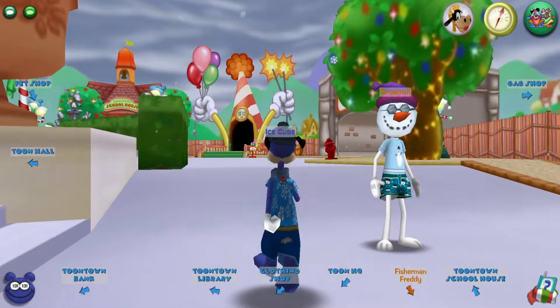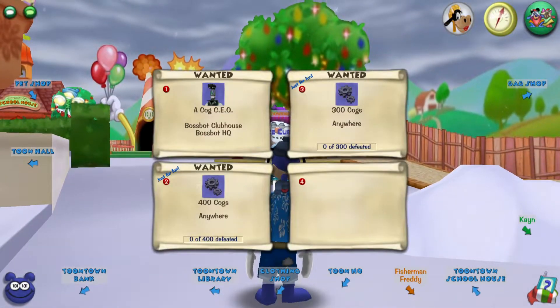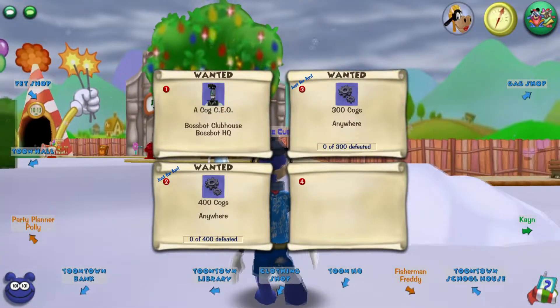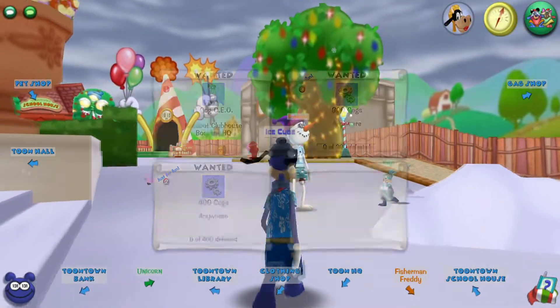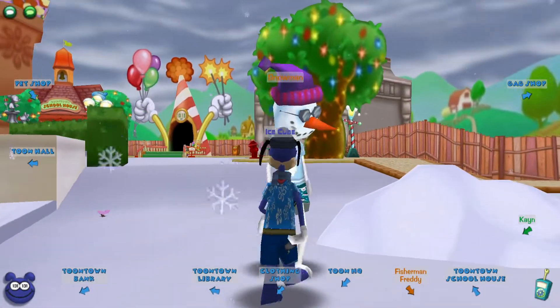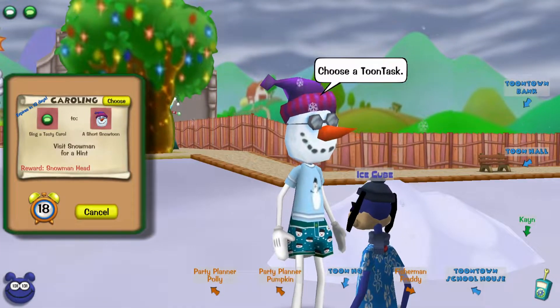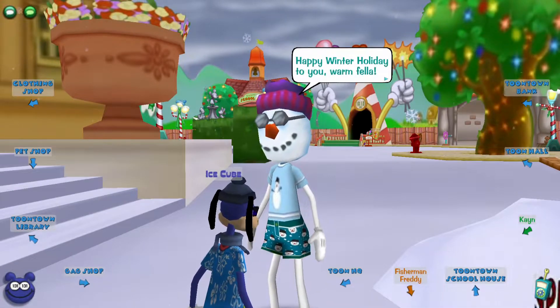First things first, you need to find the snowman with the purple hat, and then you also need to have a free toon task slot. Mine was actually full, so I had to delete one — sacrificing 200 cogs down the drain, but that's okay. You go to him and he gives you the toon task, and you choose it and he gives you a bunch of text.